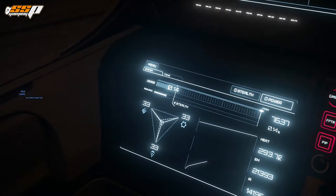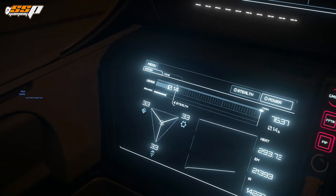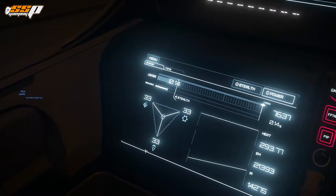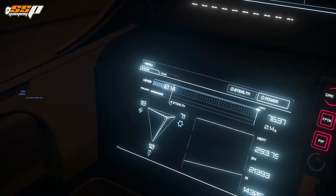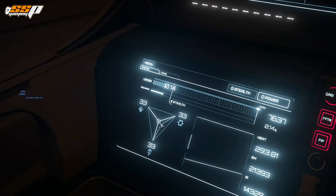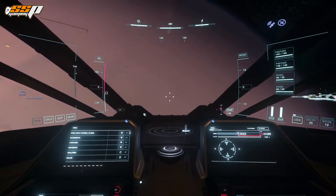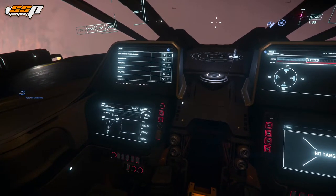This is your power triangle — very similar to the power distributor in Elite Dangerous if you've played that game. In the top-left we have weapons, top-right we have shields, and bottom-center we have thrusters. You can move this around by left-clicking and holding, but the best way is to use F5 to skew power to weapons, F6 to thrusters, F7 to shields, and F8 to reset everything to center. I personally like to have weapons and shields at 50% each with very little to thrusters, especially on larger ships like the Redeemer with its two size-three shields.